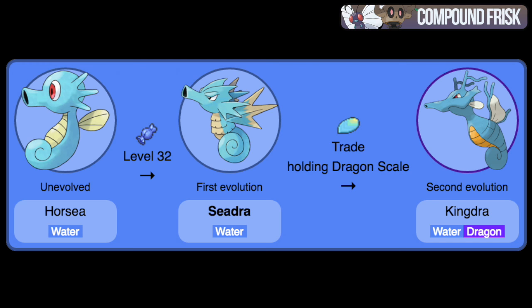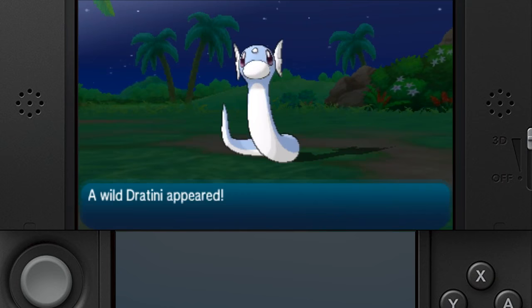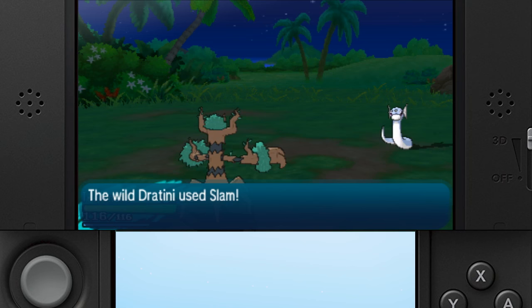For a Dragon Scale — this is the item used for Seadra to evolve into Kingdra — it can be found on the wild Dratini evolutionary line. He can be found at the Poni Gauntlet, Meadow, and the Vast Poni Canyon. He only has a 1% encounter rate, 10% if the water is bubbling, and a 20% chance of holding the item.